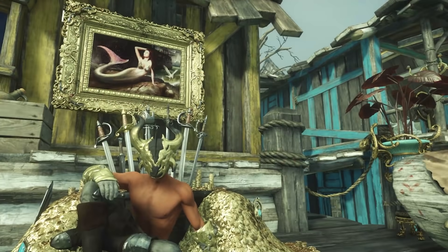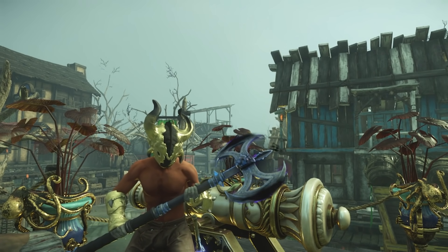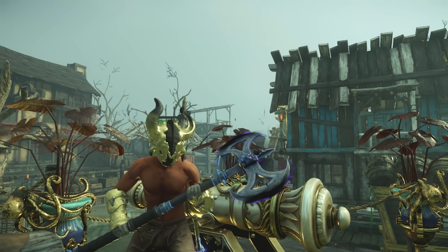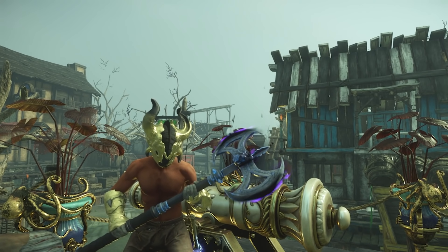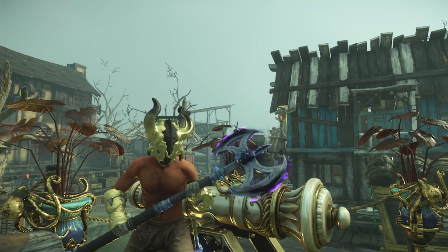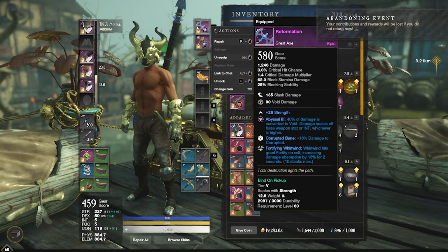So let's take a look at this weapon. The weapon for the great axe is going to be called Reformation — that's also the name of the quest line. Once you unlock it, the quest line is going to be called Reformation, and all of the quest lines in the game for these weapons are about rebuilding, so usually they'll tell you to go to an area and kill enemies and loot stuff.